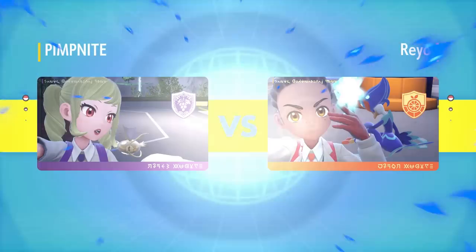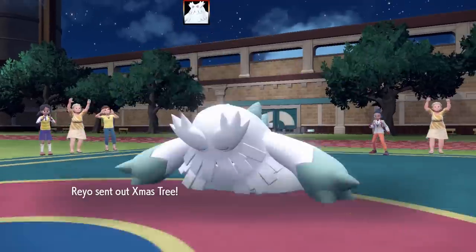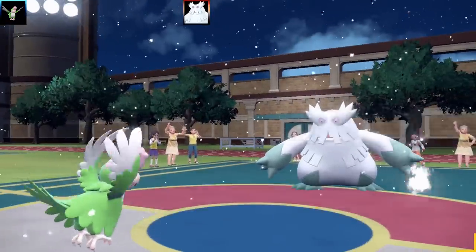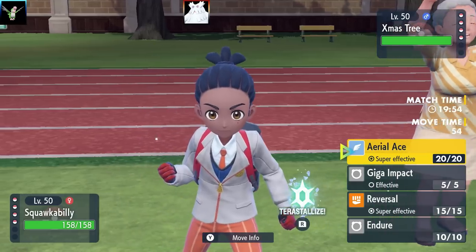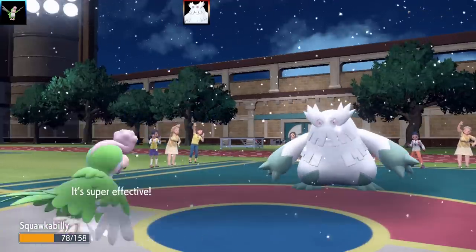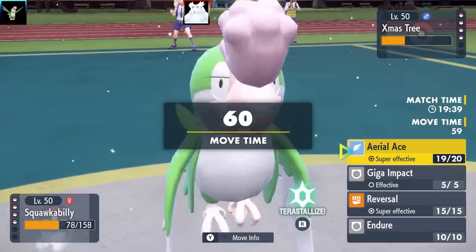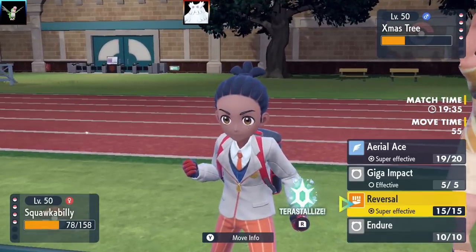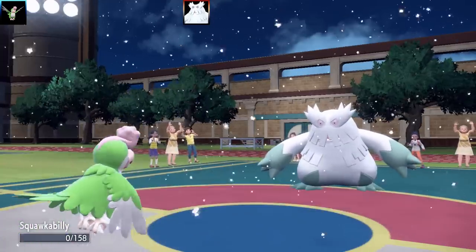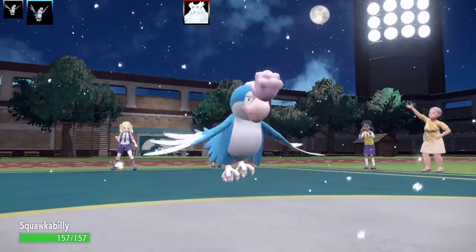Next up is battle number two against Rio — an interesting team. The first Pokemon is a Christmas tree, so Abomasnow. It's good and bad — I have a type advantage but it has snow set up. Wait, this is actually the shiny team. The physical Squawkabilly set has Ariel Ace, Giga Impact, Reversal, and Endure — max Attack, max Speed, Jolly nature, Liechi Berry, and Hustle.